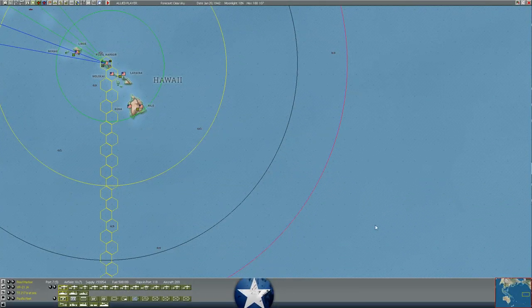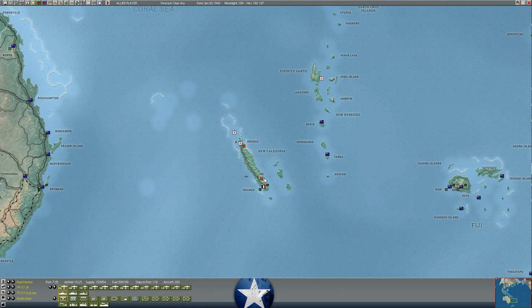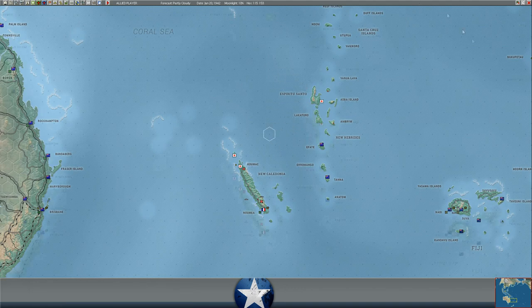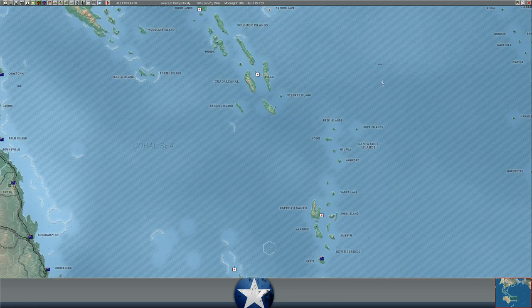So we're back in the game — let me talk about the South Pacific, because that's where the majority of the fighting is going on. We've lost sight of all the Japanese shipping around New Caledonia, probably because most of our recon aircraft are down for repairs with no aviation support to get them back up. Right now we have no visibility on where the Kido Butai is — last couple of turns it was somewhere around here; we're not sure if it's pulling back or what.